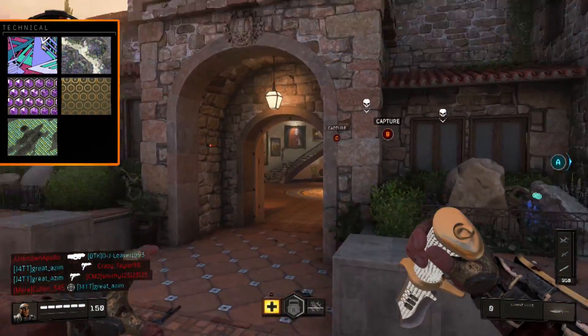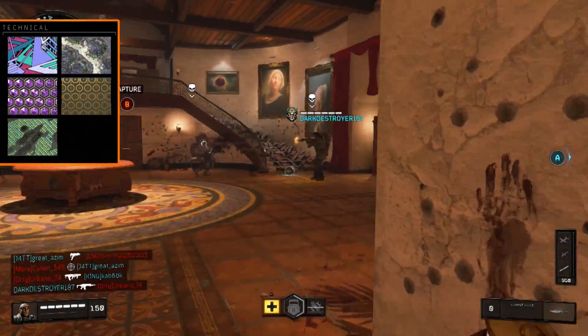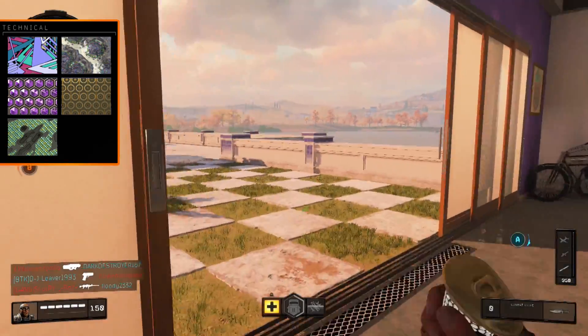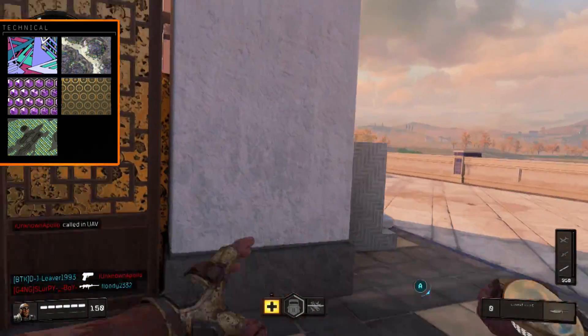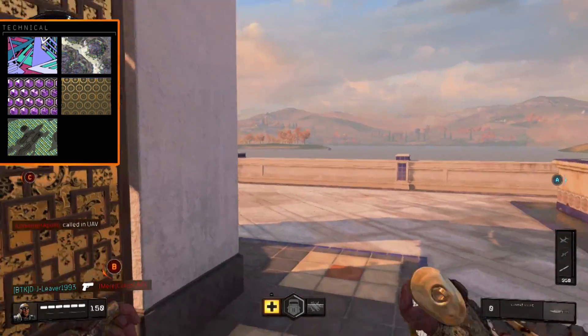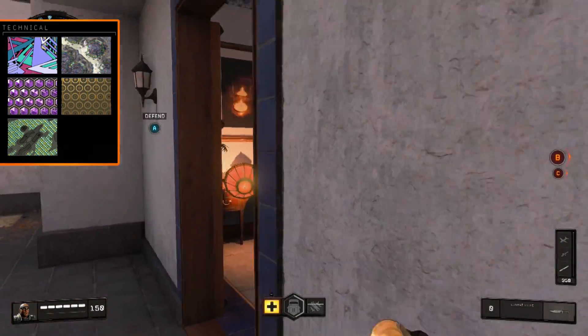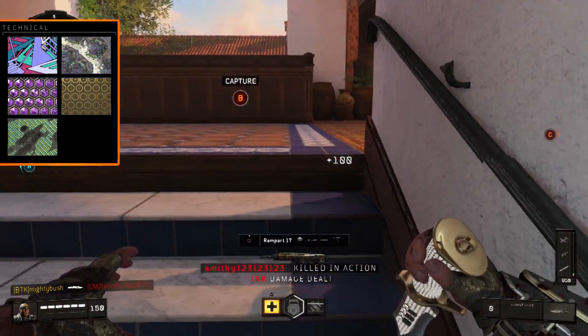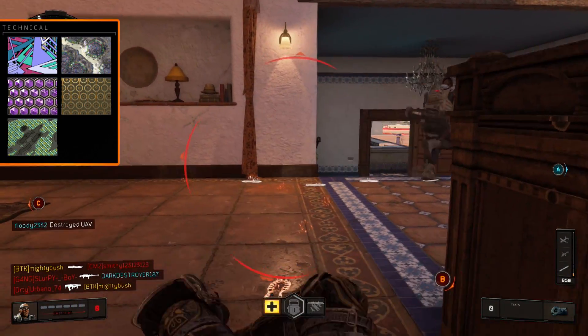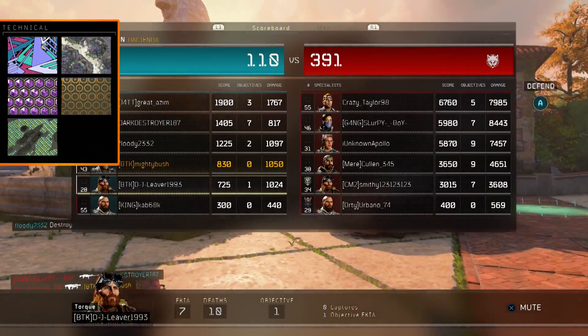For the technical challenges you need to get 10 backstab medals, which is basically stabbing someone in the back - that'll happen naturally doing the other challenges. You also need to get 5 survivor medals, which is killing someone who has just damaged you. So if you're running at someone head-on and they get two shots into you but you still kill them, that's a survivor medal.